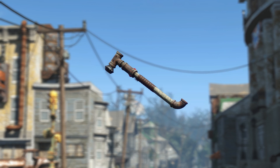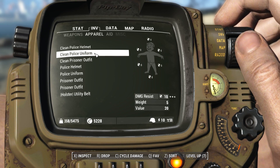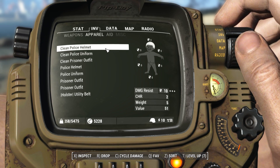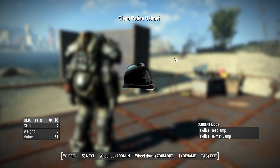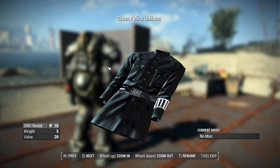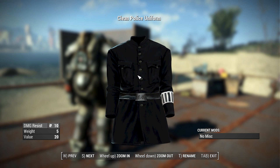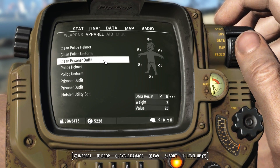Let's go over the stats of each outfit included in this pack. For the clean police helmet we have a damage resistance of 10, along with a bonus charisma modifier of 2, a weight of 5 pounds, and a value of 51 caps — so while wearing this you get a bonus charisma as though you are a friendly police officer. Also included is a functional headlamp. For the clean police uniform we have a damage resistance of 10, a weight of 5 pounds, and a value of 20 caps. It's pretty nice looking, very well detailed, and it should fit very well in the theme of Fallout London.